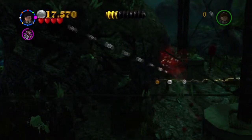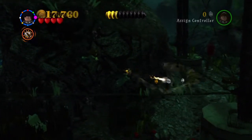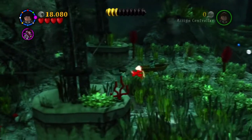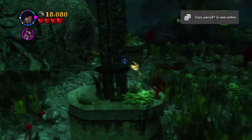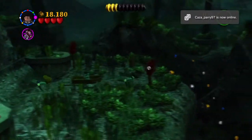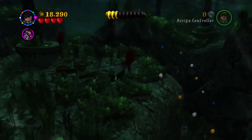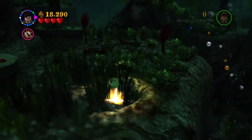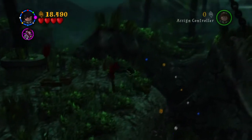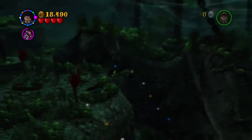So you kind of have to destroy everything - not everything, but very close to everything to get True Wizard. I always mix it up, which is quite embarrassing. There's another shell, which is the fourth out of nine. So we're getting a little bit closer now.